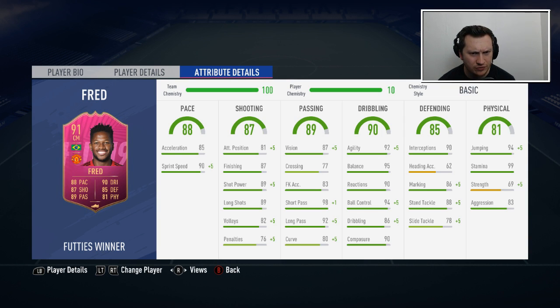Let's go through the stats first. He's on 10 chem — we will apply the chem style in a second. 85 acceleration, 90 sprint speed, some really nice shooting stats in there, which is not something you'd necessarily need from this card depending on how you play with it.